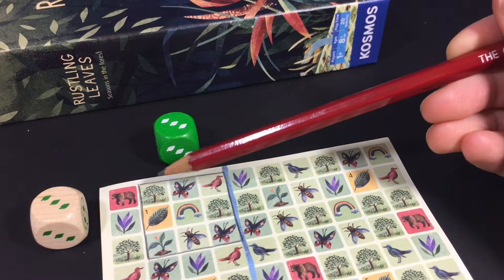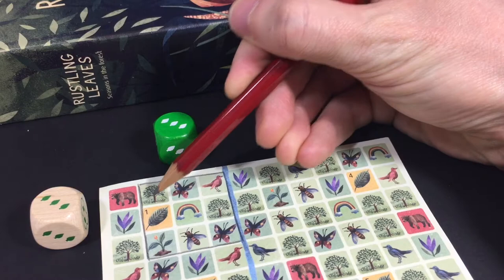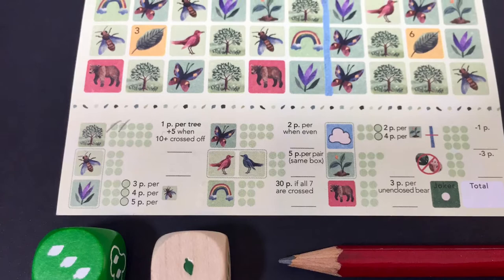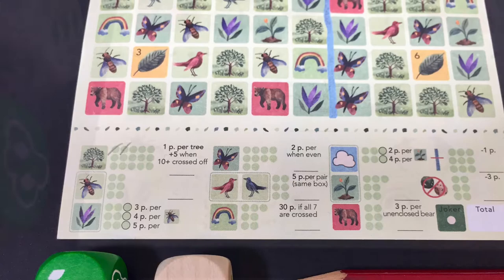In this enclosure, you could score both trees or both butterflies, or you could score a solitary symbol. Mark them off at the bottom of your sheet. Each symbol has a different way of scoring. Butterflies, for example, score 2 points each if you've ticked off an even number of them by the end of the game. Bears, meanwhile, are 3 points each if they're not enclosed. Bees are worth increasing points in accordance to the number of flowers you've scored.